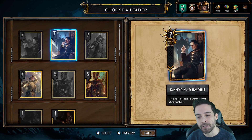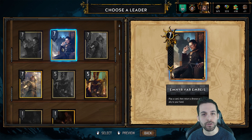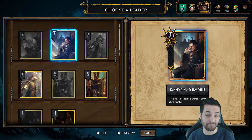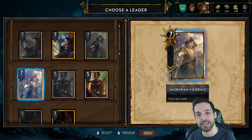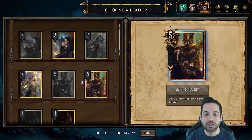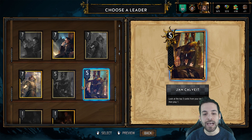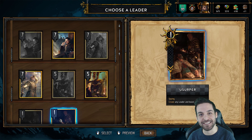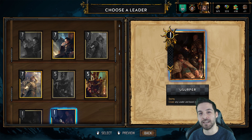If we take a look at the leaders, we have Amir of Avam Rays, Morvan Vorhis, Jan Calvait, and the Usurper. Amir is more seen for Nilfgaard spy variants and is perhaps the most complex leader to play. We have Morvan Vorhis, who is the reveal leader, which can provide you with very strong tempo swings in the initial portions of the game. Jan Calvait is more of an all-around option and the face of current alchemy Nilfgaard. The Usurper with the create mechanic enables you to create any sort of leader and is perhaps one of the most fun and chaotic options, which is viable in all archetypes.